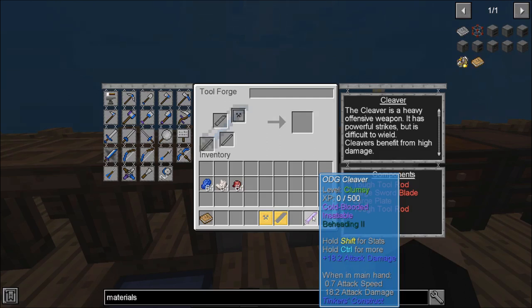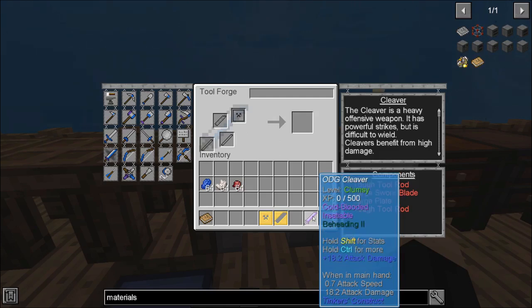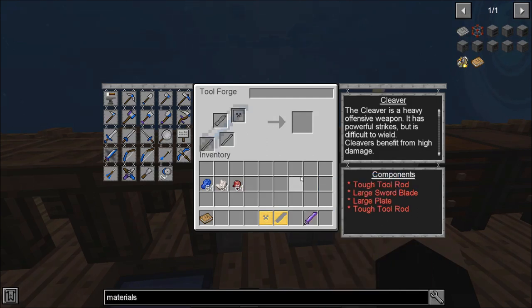It says level Clumsy because I haven't leveled this up yet. As I level this up by fighting more creatures and killing things, I will get a stronger level, which also unlocks different perks. Hitting Shift, you can see it shows the attack and then Modifiers — modifiers are how many different modifications you can apply to a specific weapon or tool to increase its skills and abilities.